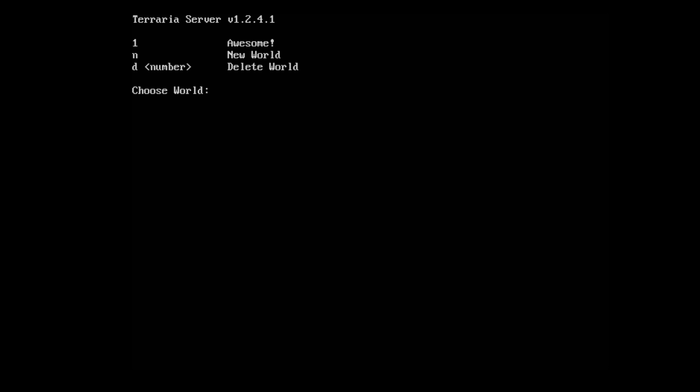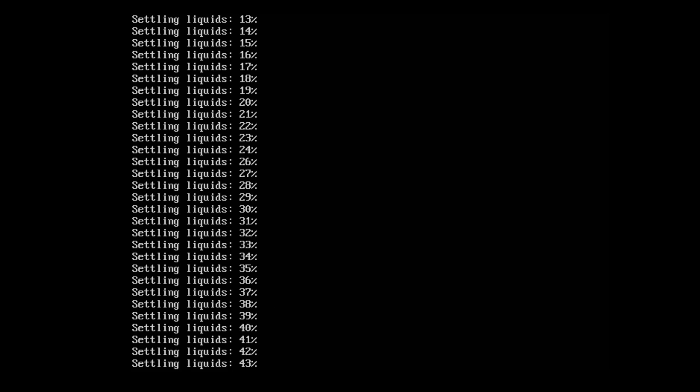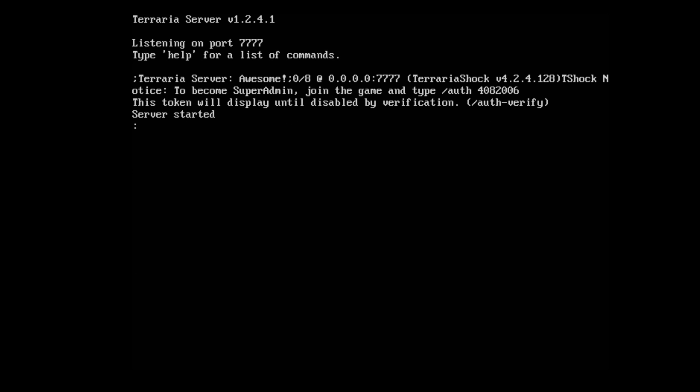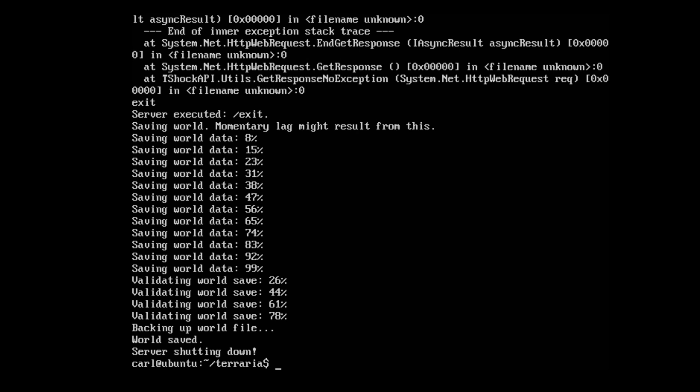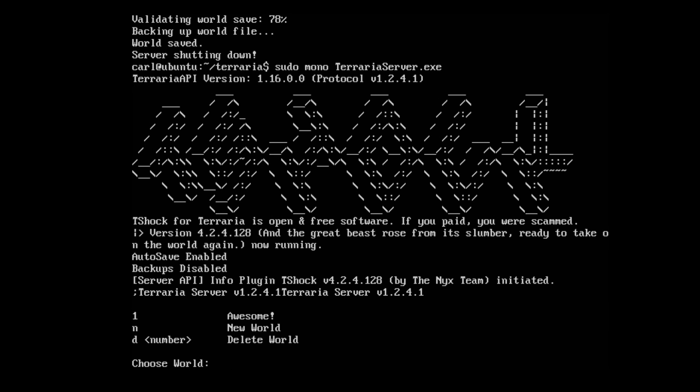Alright, now we can go ahead and choose to launch the world. Our first world will be number one. You can select a different server port if you wish — I'm going to use the default 7777. And that's it, the server is running. You may get an exception right error — don't worry about that, it's not a problem. I get it on my dedicated server and it runs just perfect. When you're ready to exit and save progress, just type 'exit' — it will save the world and shut down your server. You can use the command sudo mono TerrariaServer.exe to launch the server again. All you really have to do is open up port 7777 on your firewall and route it to your server if you want to allow outside people to play from the internet.